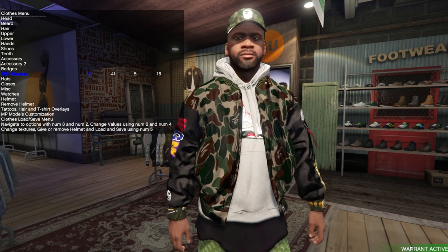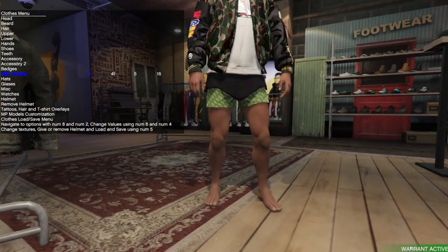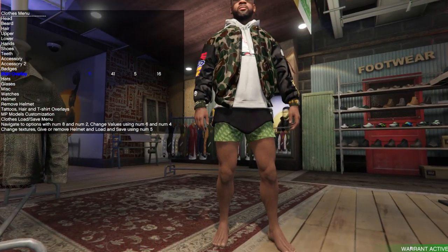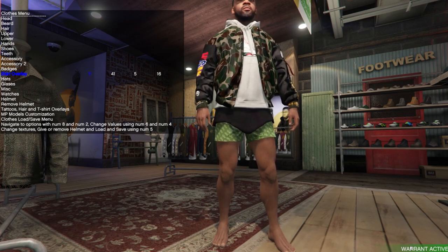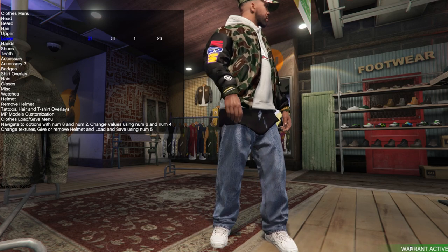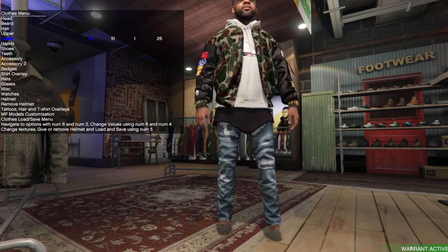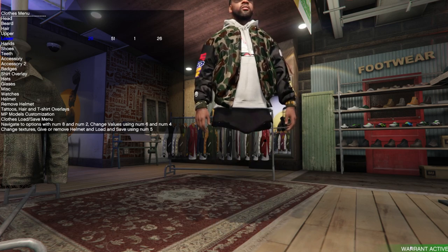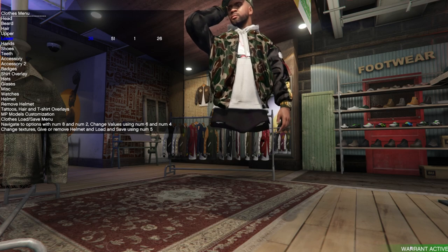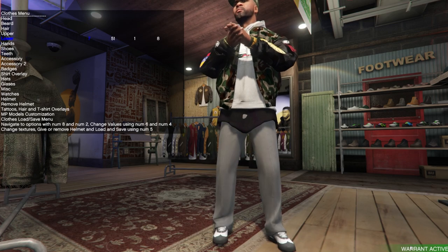Now that we have our jacket, hat, and undershirt, we're going to take a look at the pants - let's get some pants on this man. The pants aren't going to be BAPE but they're going to be dope. I don't remember where I got these but they're cool. On Five Mods they come with shoes but we have shoes, so we're not going to go with those.